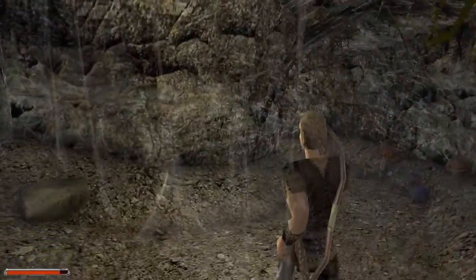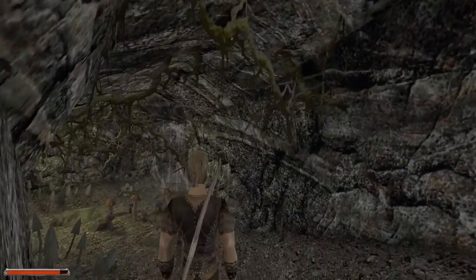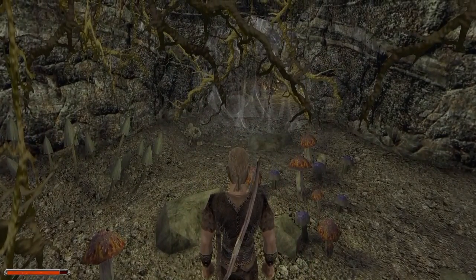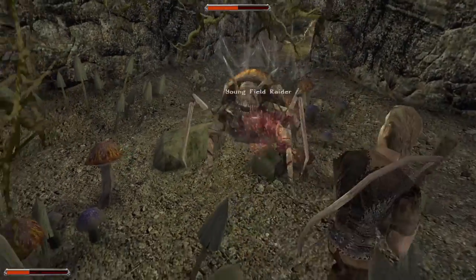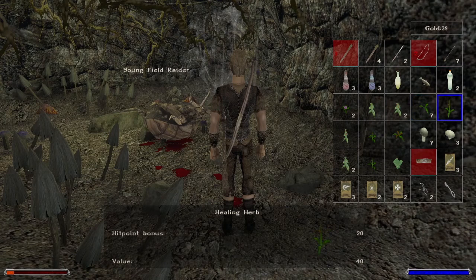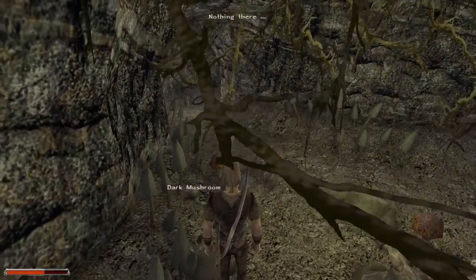What happens if we go right? Oh, I hear more goblins. Got another mushroom area. Oh god, what's that? Whatever it is, it's weird and pissed off. Let's go into combat mode - it's charging. It's a young field raider. Oh god, I'm nearly dead. So now we can go into our inventory looking for a healing plant. You can see the healing plant heals 10 hit points. So if we activate one of these, you can see we've healed a chunk of health. I'm going to eat another one. The young field raider had nothing on him, but it was worth some experience points.